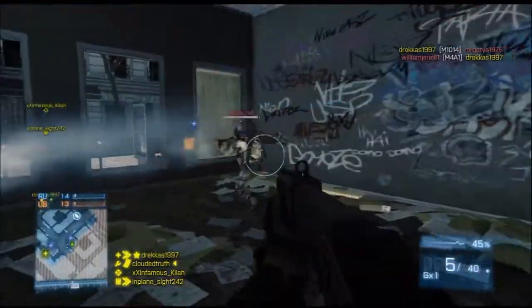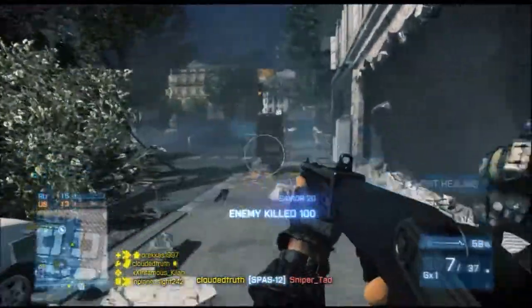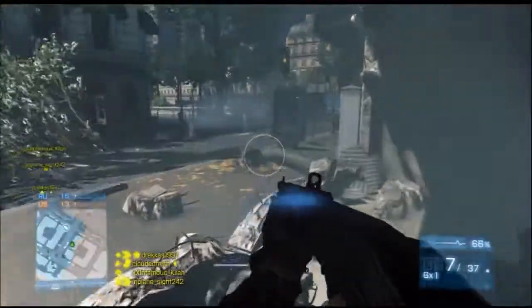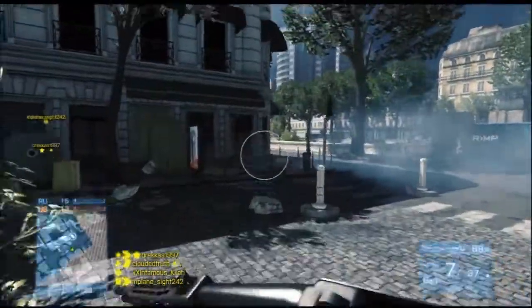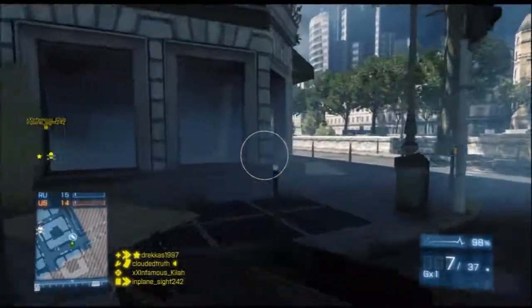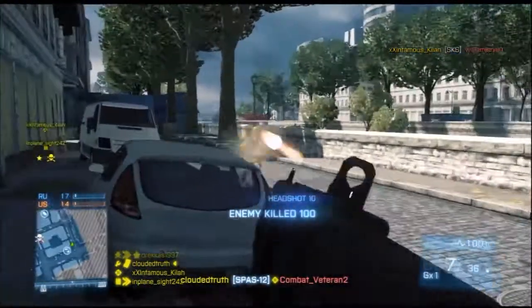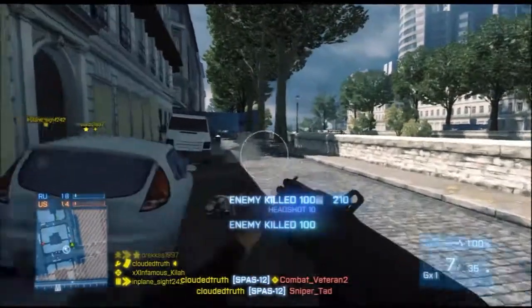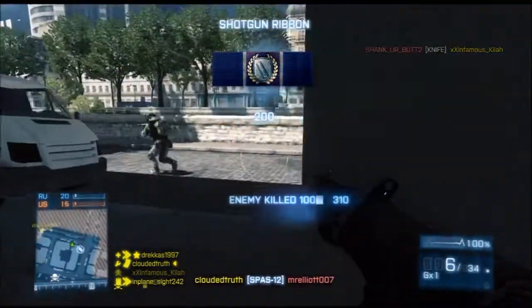A lot of people are probably laughing at me for that, because Slug Rounds many people consider to be the ultimate ammo type for pump action shotguns in Battlefield 3. But I just never really wanted to use them, never really cared for them honestly. I didn't want to figure out how to effectively use Slug Rounds until I started getting killed by them a lot more on pump action shotguns — and then I said I really do need to learn how these things work and how to be effective with them, because they are obviously very powerful, and they are.